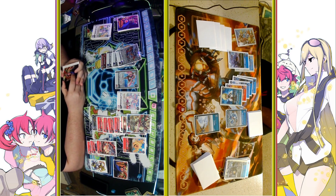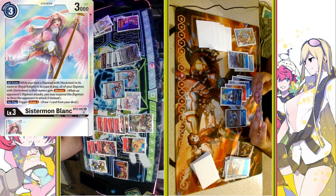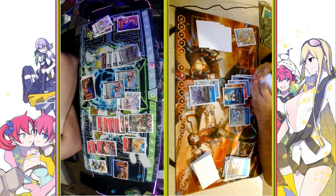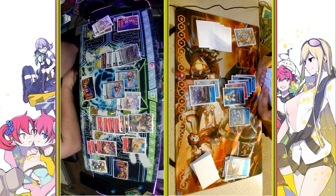If you had a Jesmon here, you could go Jesmon X for zero and then play CL, but it doesn't have one at the moment. So it looks like we are not going to be able to do too much — except for passing turn here with another Blanc to draw a card, putting another blocker on field. So we've got three Sistermons that can all block during my turn.